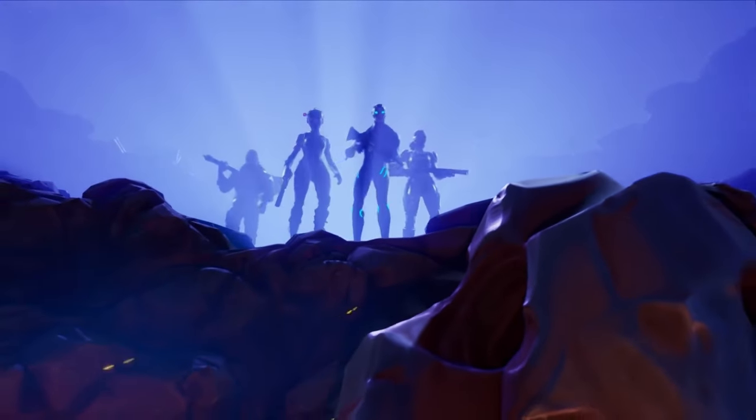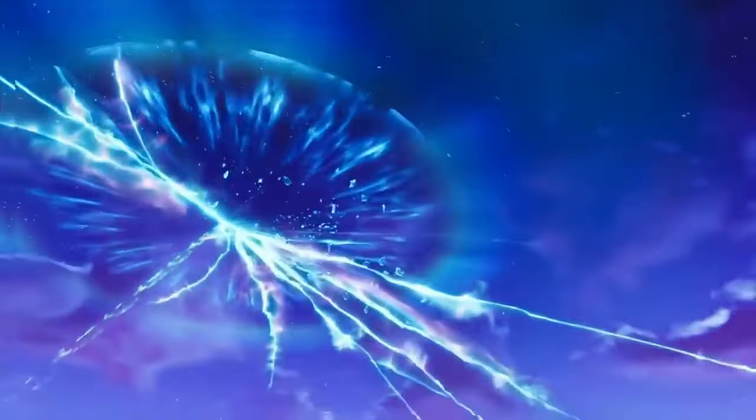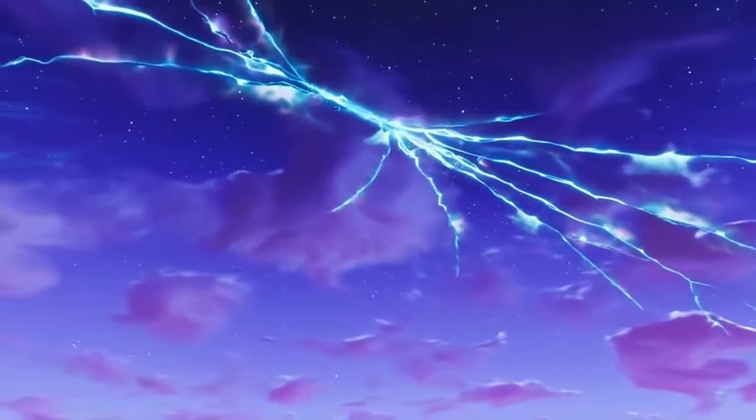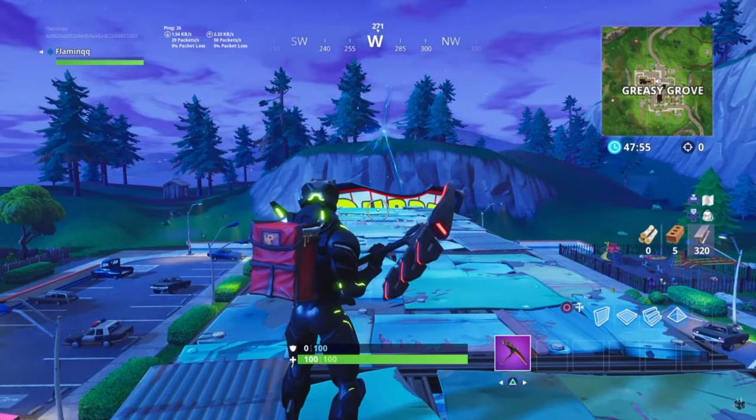Season 4 also brought another video game industry-changing event: Live Events. The Rocket event took place on June 30th and left a giant crack in the sky until Season 5. In the two weeks before the season ended, different items like llamas and the Durr Burger were mysteriously rifted off of the island and appeared in real life.